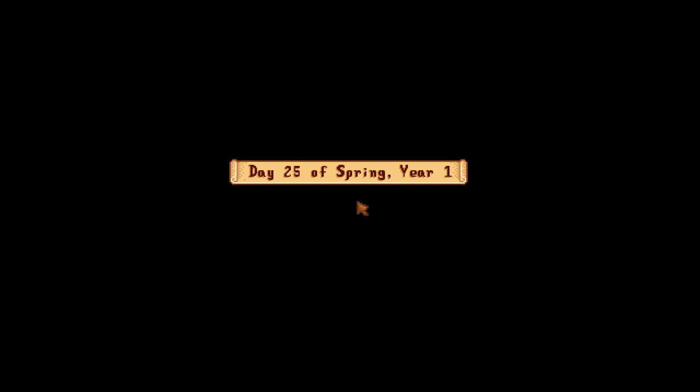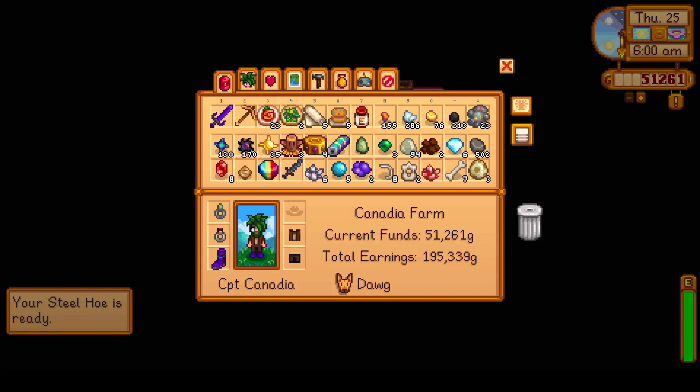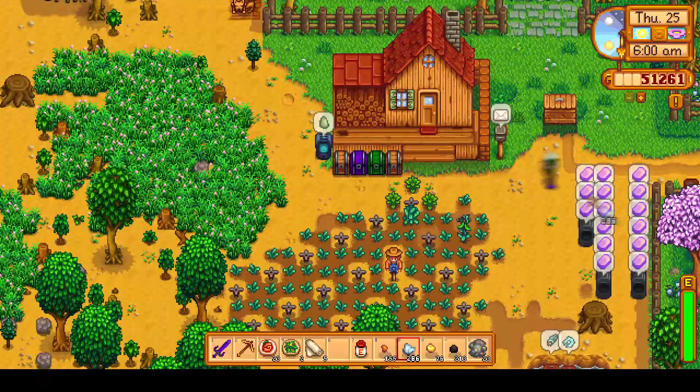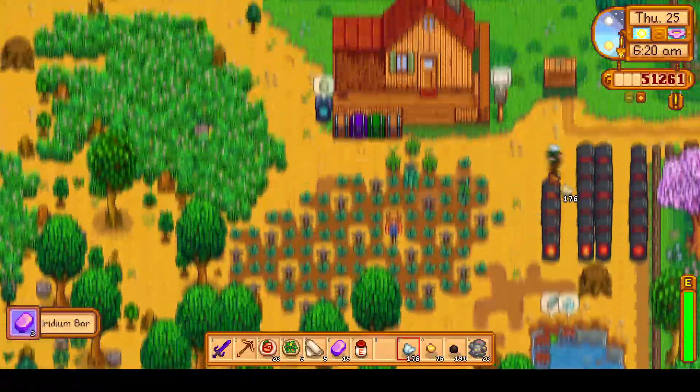Last time in Skull Cavern, we got ourselves a good amount of iridium — 130 iridium ore, some rubies, diamonds, a bunch of golden iron, so that's pretty good. Let's get started. Let's check the TV, and we've got ourselves a good humor luck day today, which is always nice. We'll have a little bit more luck mining in Skull Cavern today.